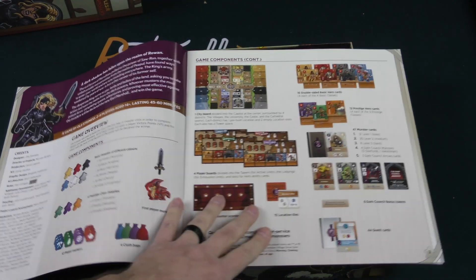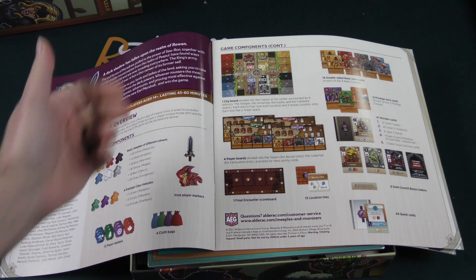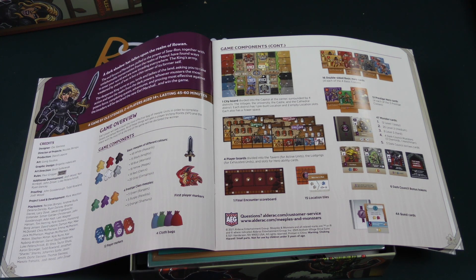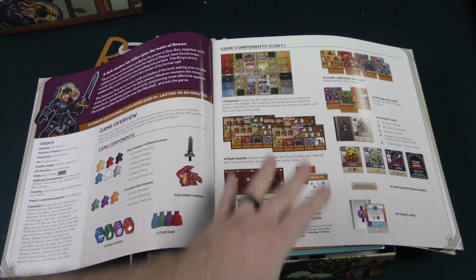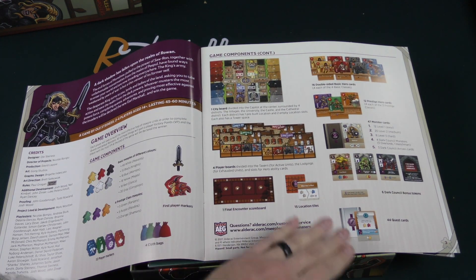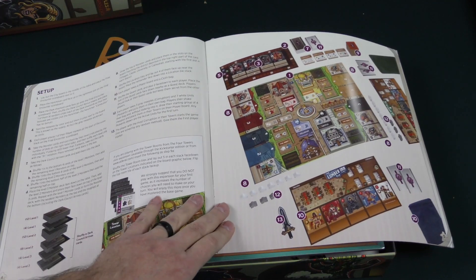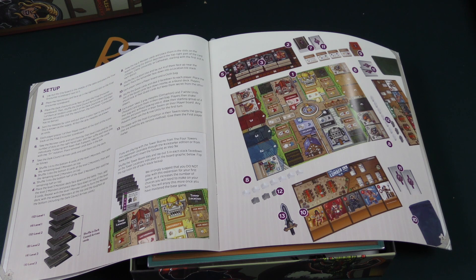Here's our rule book. Let's take a quick gander through that and see if we can get an idea of what's happening. 45 to 60 minutes, so that's a relatively quick game. We see our components — some meeples, markers, and bags. Some cards are going to be involved. Here is our setup.